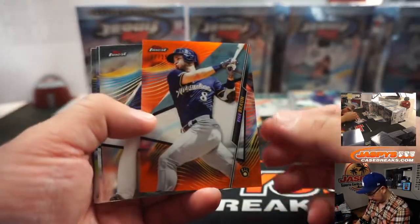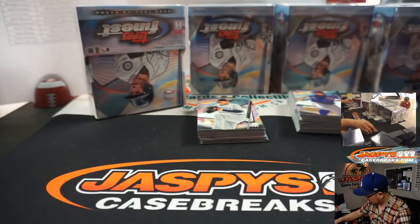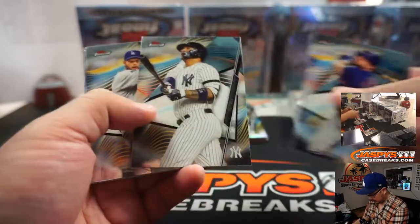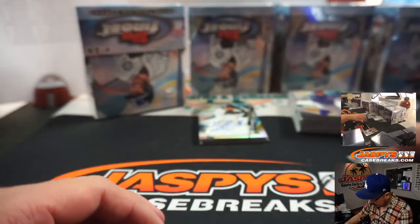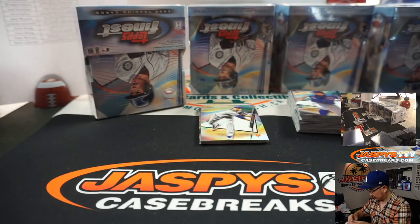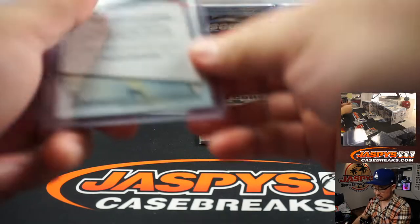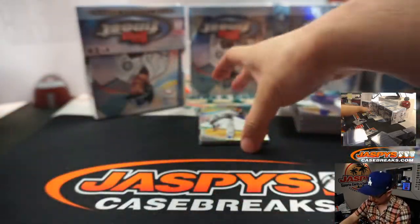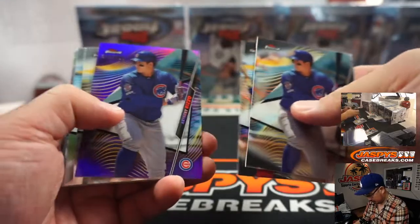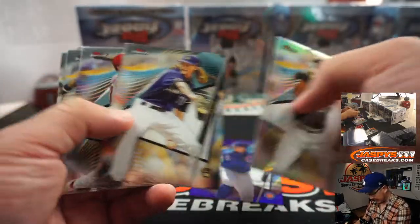Alright, here we go. We've got Ryan Braun to 25 for orange. And we've got a Brewers autograph right here — that's Trent Grisham, still Brewers, and that's John McCall. We've got Anthony Rizzo purple chrome to 250 for the Cubbies — that'll be for EA and the Cubs.